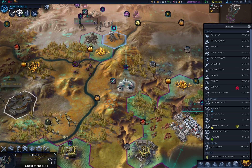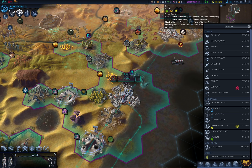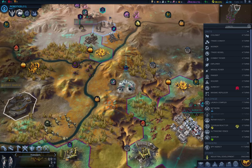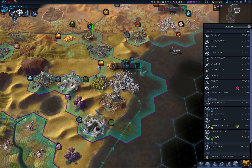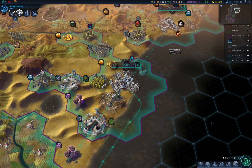Explorer? Oh, that's this one. Ranger — that's here as well. You can fortify. Now we can finally focus on this city — and as I said, missile rover.